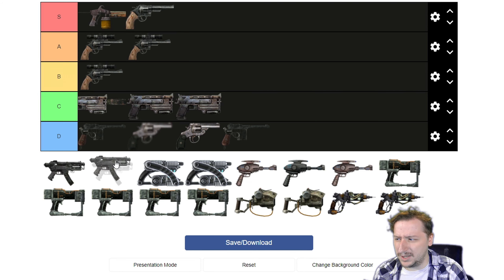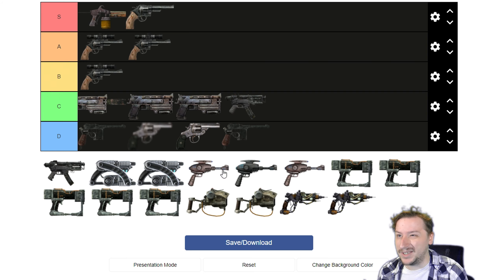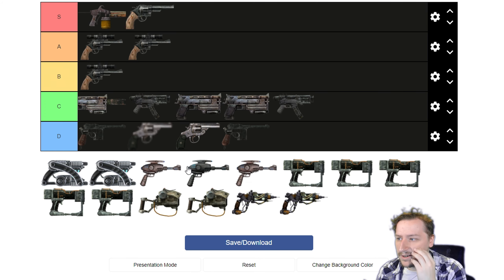Up next we have the submachine guns — only two in this game, so we might as well cover both. The standard 10mm SMG does less damage than the regular 10mm pistol but has a higher rate of fire and a larger magazine. It's also less accurate and doesn't hit crits all that often, so if you want to spray at smaller enemies it can work, but I'd put it lower than the regular 10mm due to the lack of crits. The unique version is Sydney's 10mm Ultra SMG, which does slightly higher damage — about two more base damage — and holds 50 rounds rather than 30, which is a nice improvement. Still has crit problems. I'd put it at the top of C tier — you might use it if you have an excess of 10mm rounds.